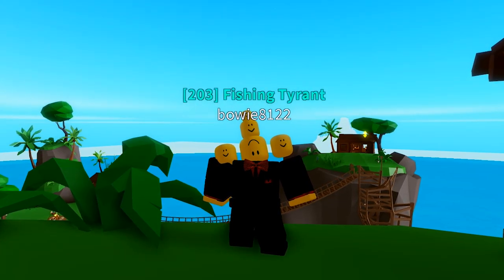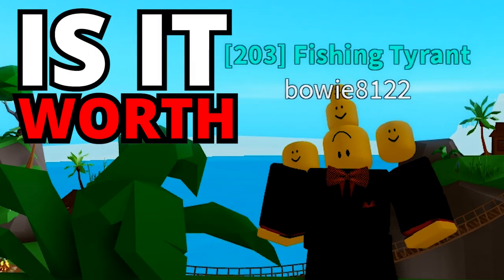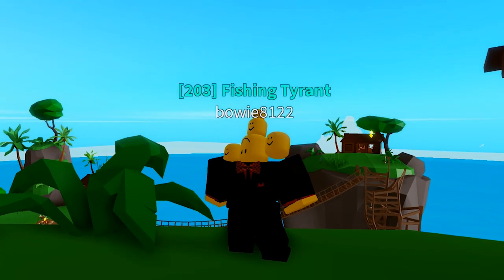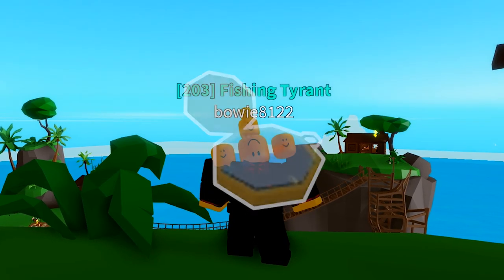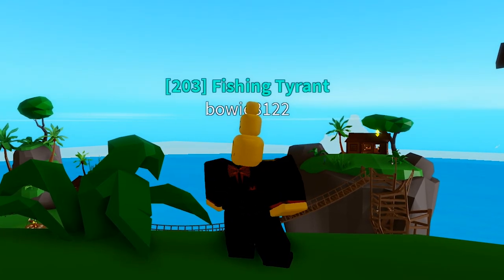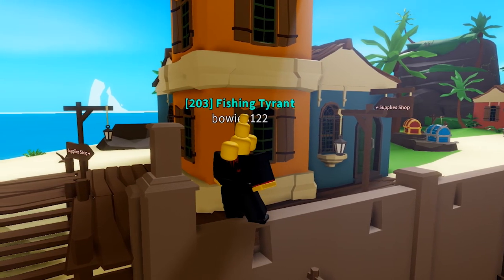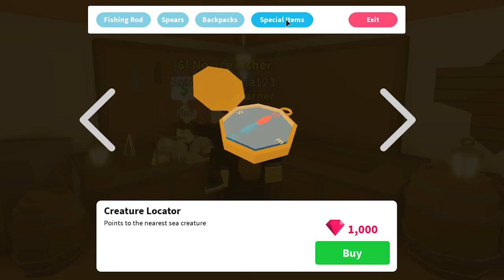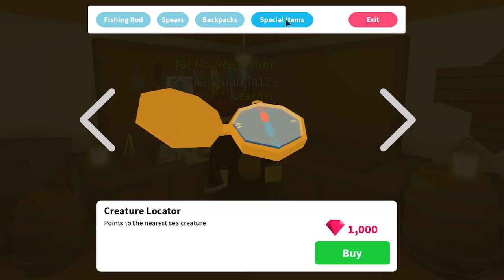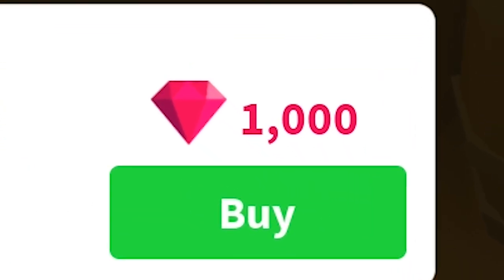Hello everybody, and welcome back to another episode of Is It Worth It? In this episode, we will be reviewing the Creature Locator in Fishing Simulator. The Creature Locator can be bought from the supply shop for 1,000 gems.